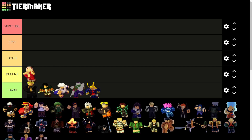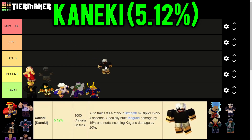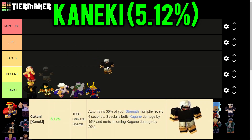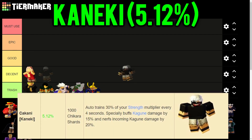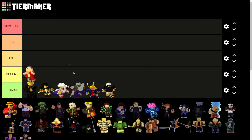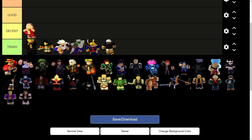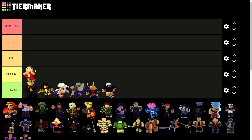Next is Kaneki, who only trains 30% of your strength every 4 seconds, buffs Kagune damage by 15%, and nerfs 20% incoming Kagune damage. This also deserves Trash tier. I'm ranking all common and uncommon champions harshly right now - the legendary, mythic, and fighting pass champions will be ranked later, so watch till the end.